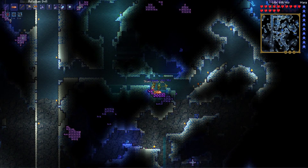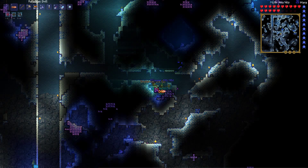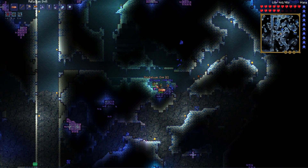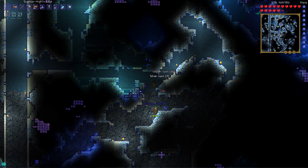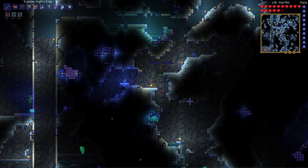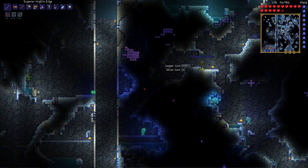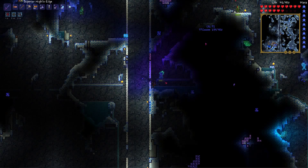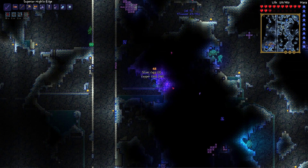Go away bat! Those bats are dangerous now, they actually hit hard. And they do that confuse thing — have you had that? Yeah, it flips you back and forth, pretty terrible. We're passing gems, I know people are gonna freak out, so I'll pick them up.